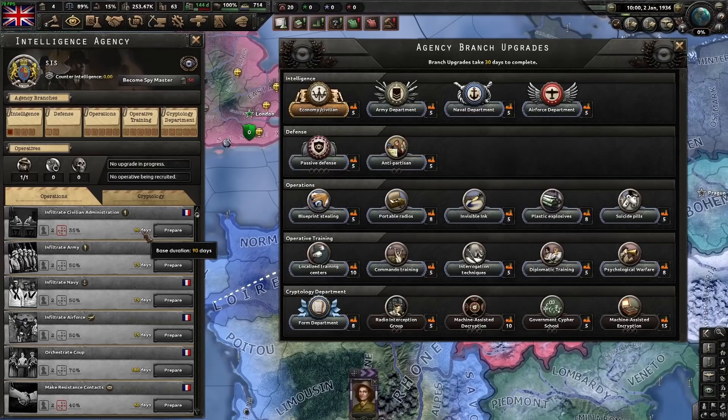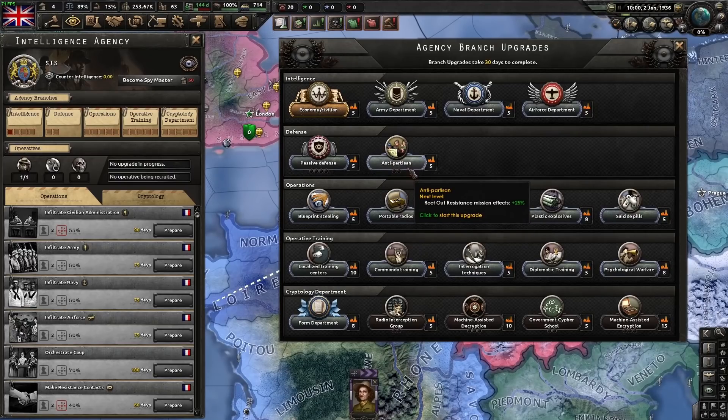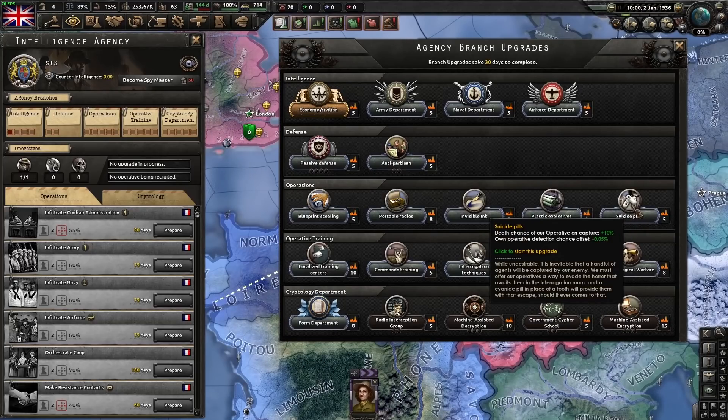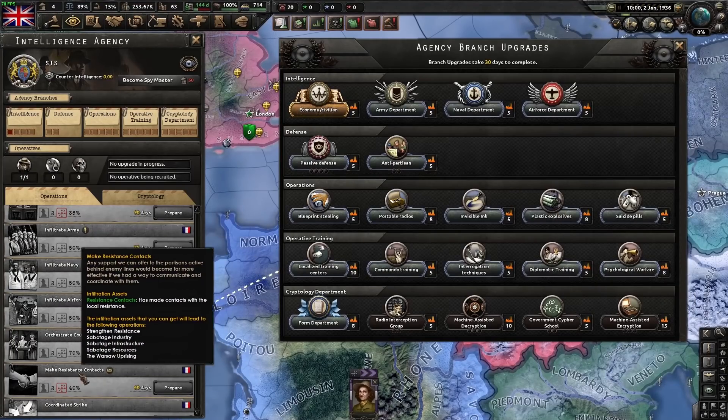The higher your passive defense, the longer operations take. You also have anti-partisan — the rootout resistance mission gives a 10% reduction to resistance by default, increasing to 15% with both upgrades. On the right, you have pills, which make it so that when operating with one spy, they're less likely to get caught and more likely to die. Because if that spy gets captured, you either need to rescue them or wait 270 days before recruiting a new one — there's no way to dismiss a captured operative.